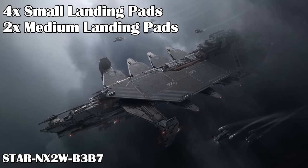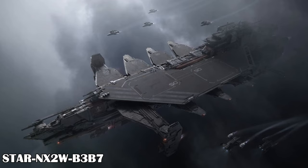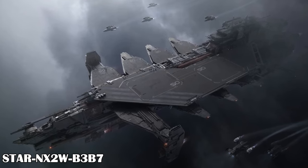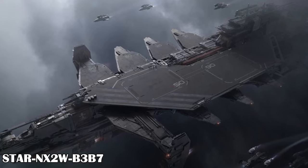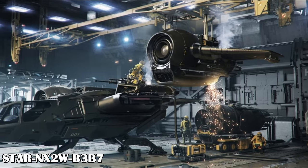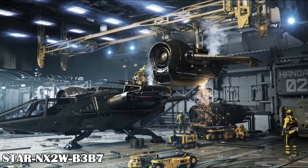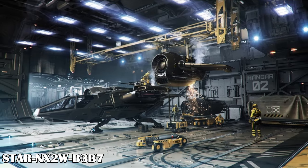There are six landing pads on top of the Kraken — four smaller pads and two medium ones. The smaller pads are on the starboard side, slightly below, and the larger pads are on top, portside. The pads seem to have individual elevators to access the interior of the ship. There are two internal hangers where you can store extra ships or cargo, and they are probably connected to the two larger pads up top.